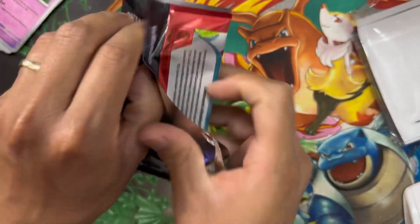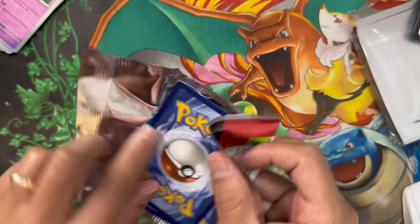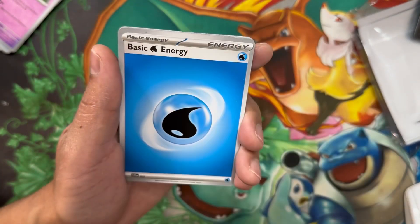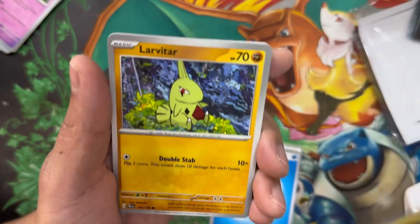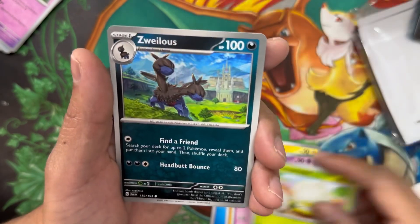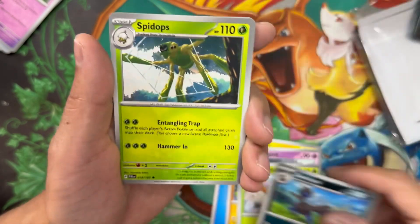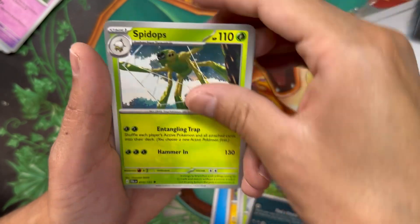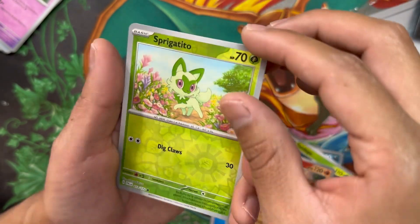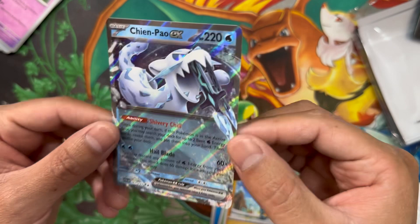Pack four: I'm going to go with Fire this time — nope, another Water energy. Pawmi, Larvitar, Sandygast, Toedscool, Azurill. You can't tell me this artwork does not look epic. Spider-Lily, and this Pyroar — one of my favorite artworks for the set. Sprigatito, Reverse Holo Shinx, and in the back we got a Chien-Pao EX!